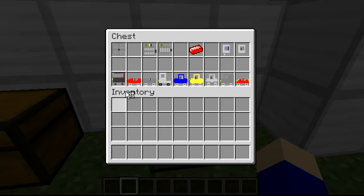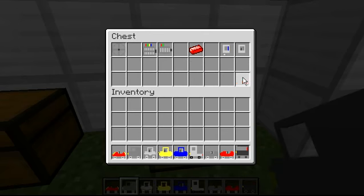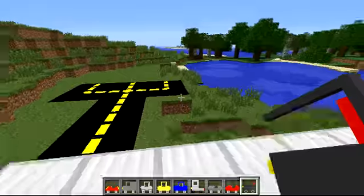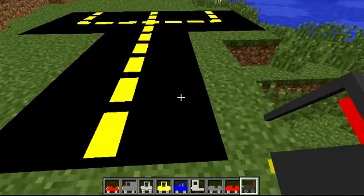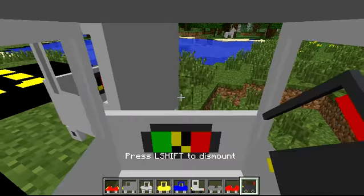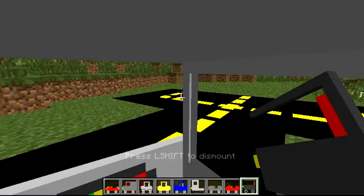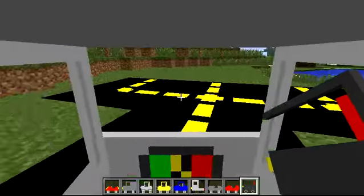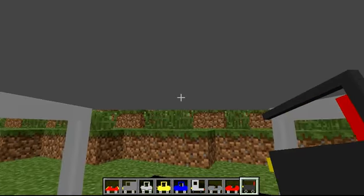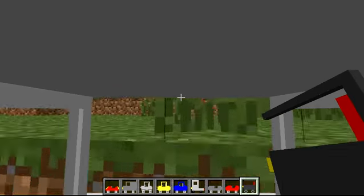Let's get onto the cars. We'll start off with the normal car. You can just drive around — it's kinda hard to see out, but the cool thing is it can go up one block, so it's way easier.